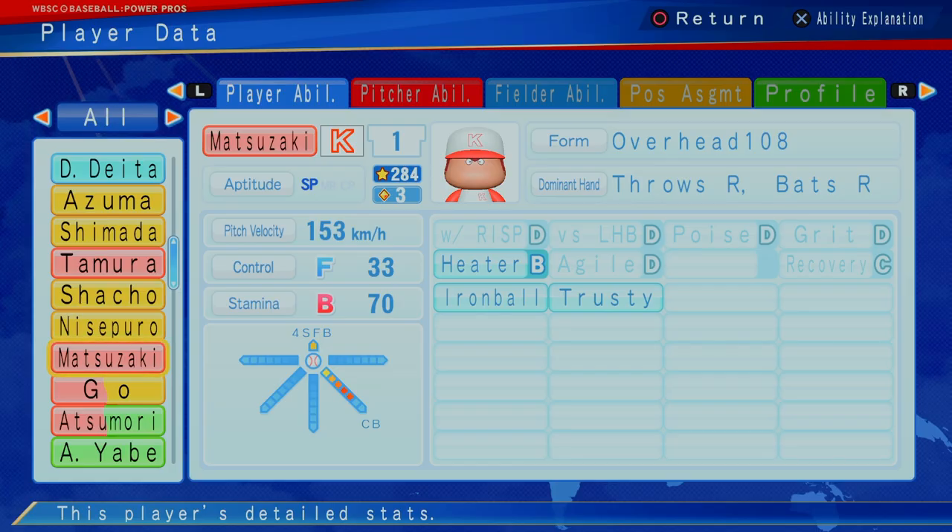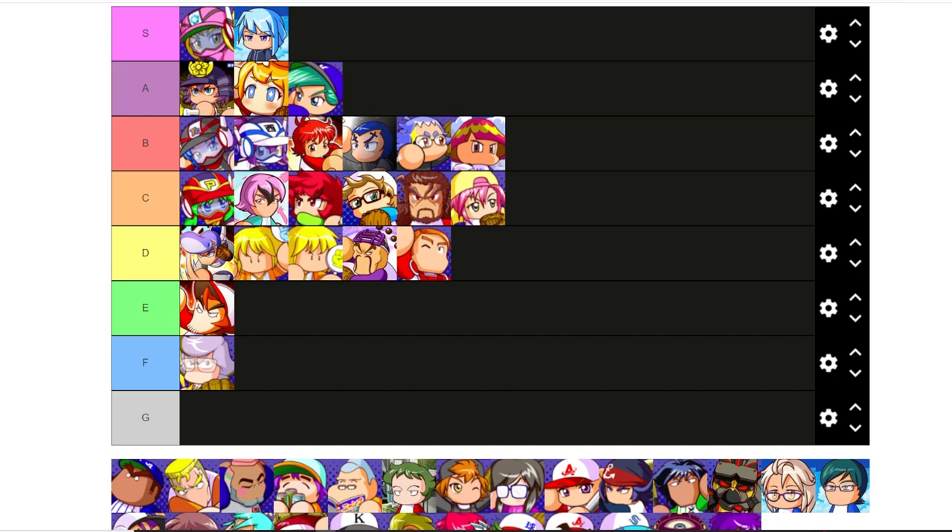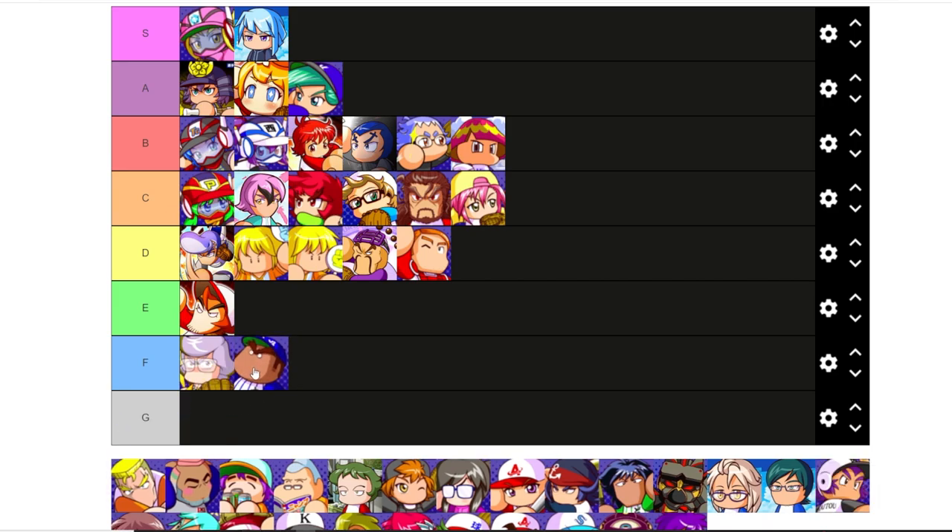Matsuzaki the pitcher — level five curveball, terrible control, B stamina, guy heater, iron ball, and he's trusty at three cap. I just don't see it. I don't advise you putting him on a squad. Not going to say he's G, but he's definitely not good. So we're going to do F.